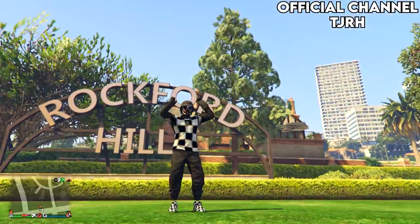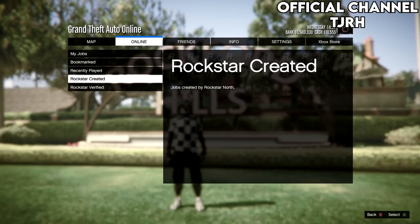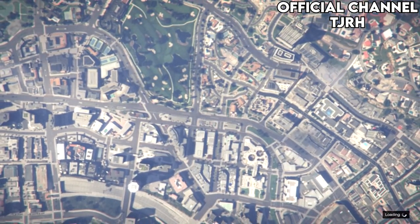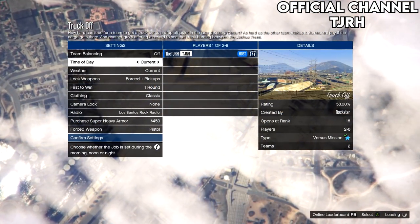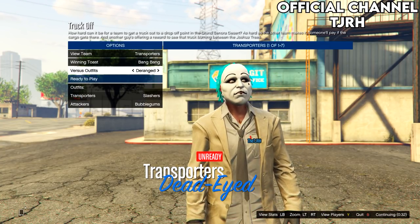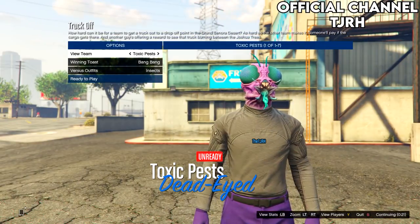The first joggers I'll be showing you how to get are the orange and purple joggers. These are quite simple to get. Open up your pause menu, go to Jobs, Play Jobs, then go on Rockstar Created and go down to Versus and start up Track Off. In this menu go down to Clothing and set it to Themed, then invite anyone and start this up. Once you load in, go on Versus Outfits and set it to Insects. If you're on this team you'll get the purple joggers, however if you want the orange joggers just go on the other team, then ready up.